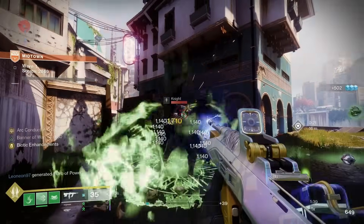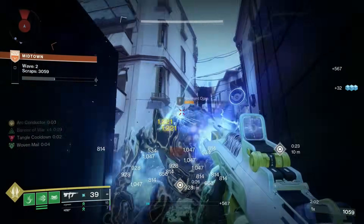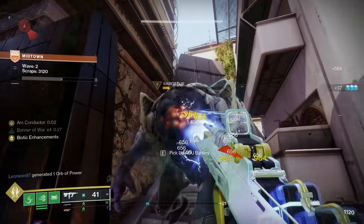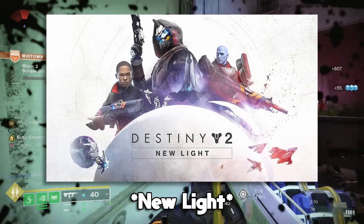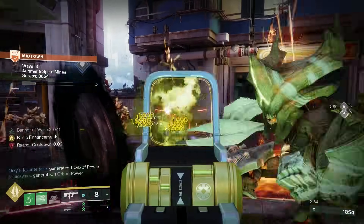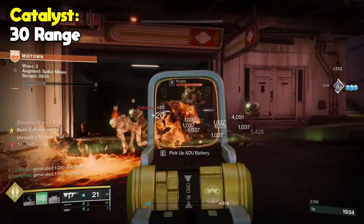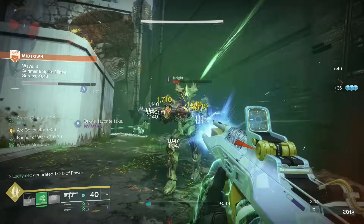When running activities where arc damage is very prevalent, like the dungeon Ghost of the Deep, it's tremendous to use Risk Runner to help with your survival. When you have 6 arc moths kamikazeing at you, you'll be happy you have Risk Runner on. After completing the Into the Light tutorial, you should receive a quest that will eventually grant you Risk Runner, and like all other exotic weapons, it can be reacquired from collections. The catalyst grants 30 to range, which on an SMG can be useful, but it isn't super necessary.